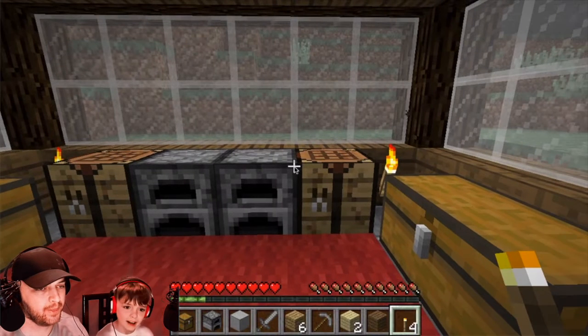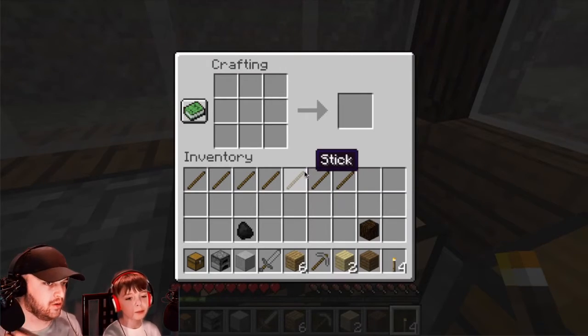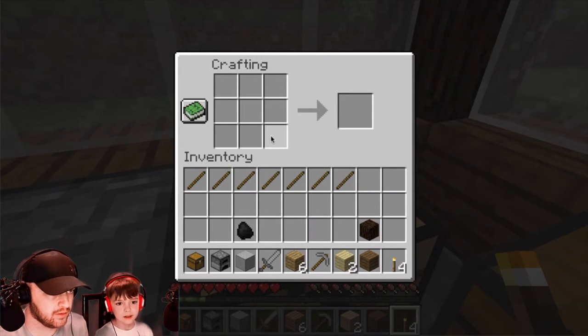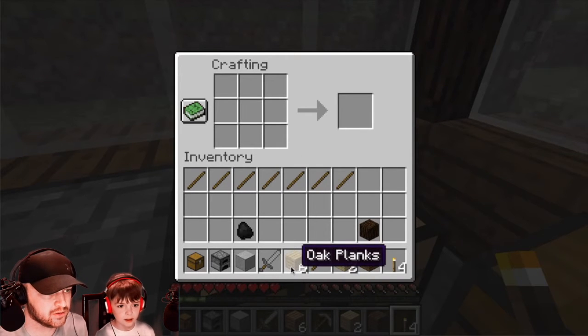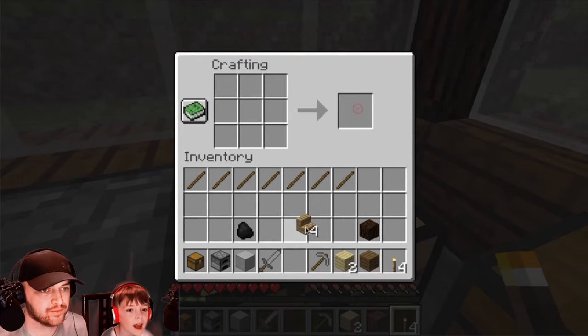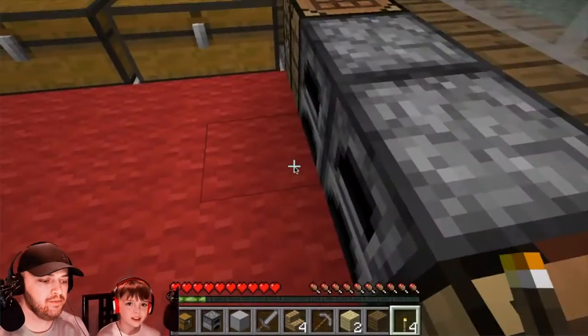Next is stairs. Go in the crafting table. Place it from the bottom going up, but it gets a shorter amount every single time going left. What am I placing? Oak planks. Stairs — I'm making stairs.